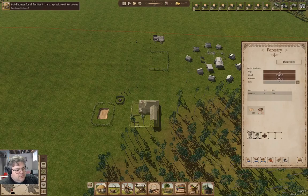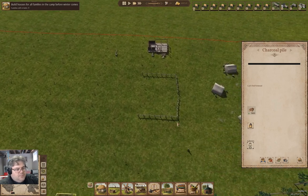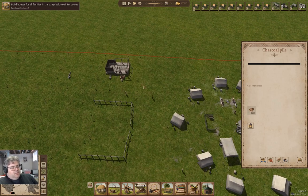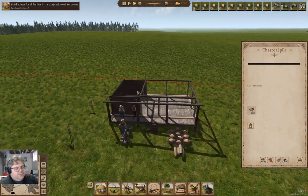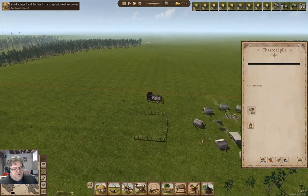We have charcoal baking - that's good. Meanwhile, we'll take a look here - we've got a house that's going up. Can't find firewood.